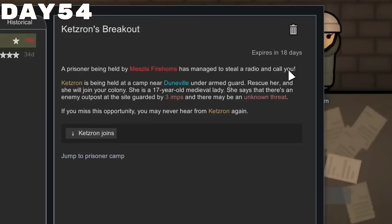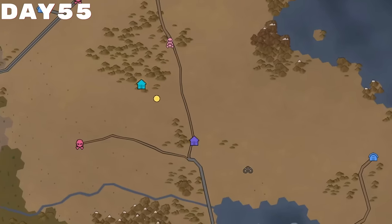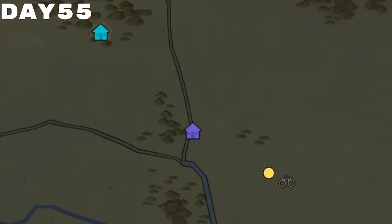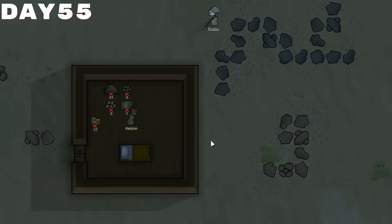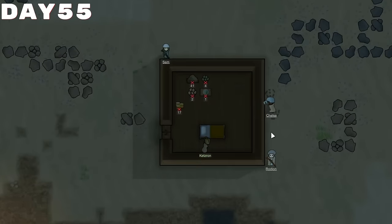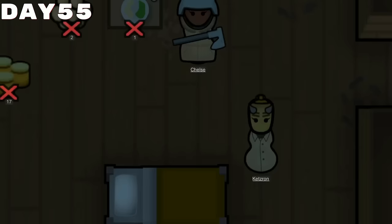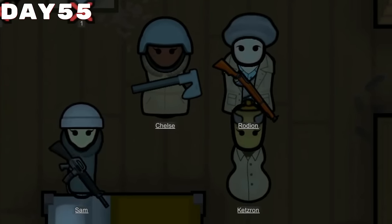Funny enough, it wouldn't be too long after that we would actually have a quest called Ketzron's Breakout, where we would be able to rescue a prisoner who could take the place of Freddy. I wasn't exactly super eager to replace him, per se, but we did need an extra set of hands, so we ended up traveling there. The prisoner camp was only guarded by three impids, so as Chels was trying to break down through the back wall, I had Rodion and Sam begin firing at them, killing several of the impids. One of them did end up escaping, but we now had Ketzron as part of our team — welcome aboard.